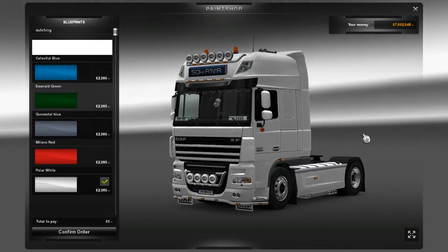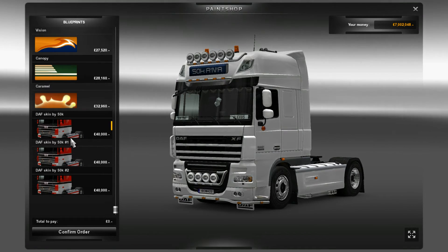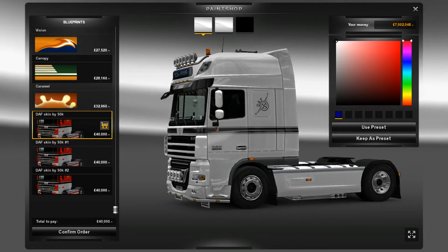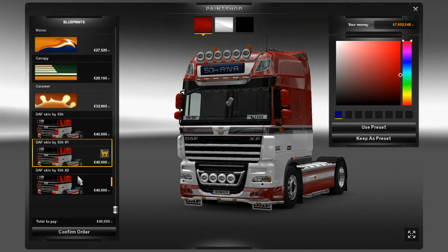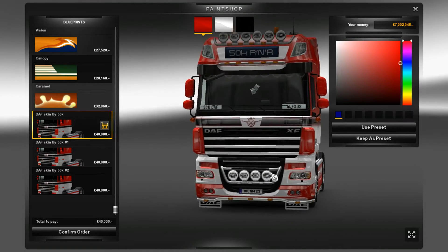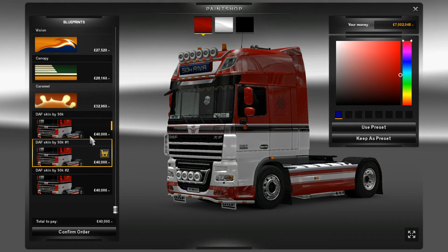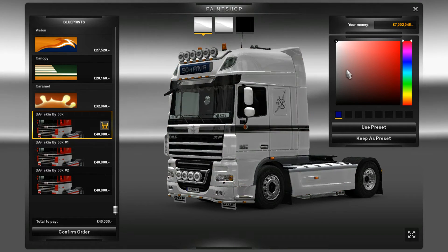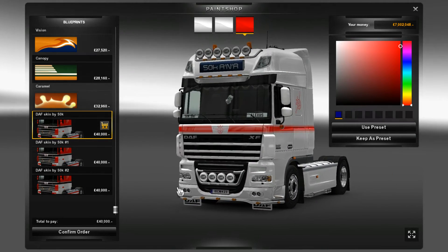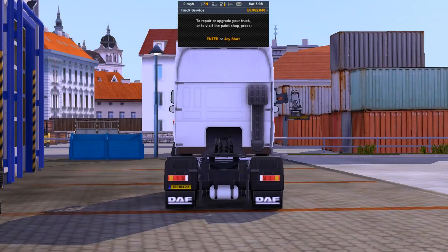I'm going to go over to the paint shop to see which paints we can get in the mod pack. In the mod pack we get three different skins — they're all quite similar but I'm going to go with this paint scheme and bring in some red. That looks quite nice. Let's get it out in the sunlight and have a look.